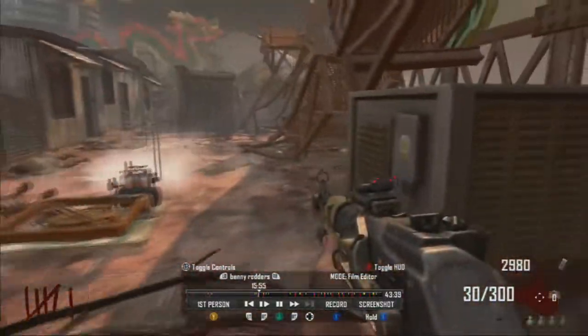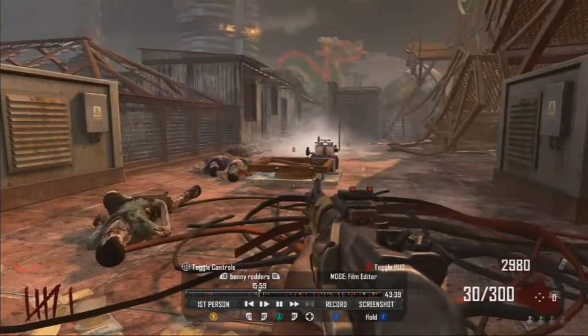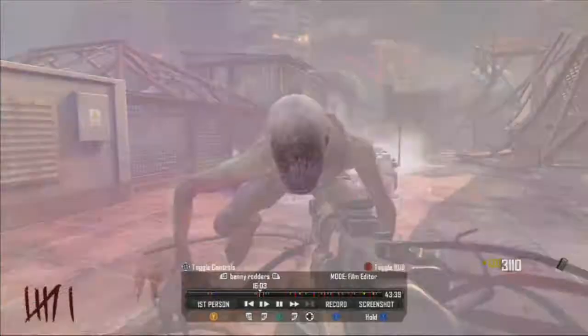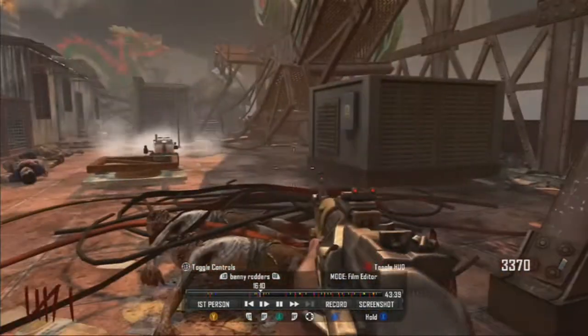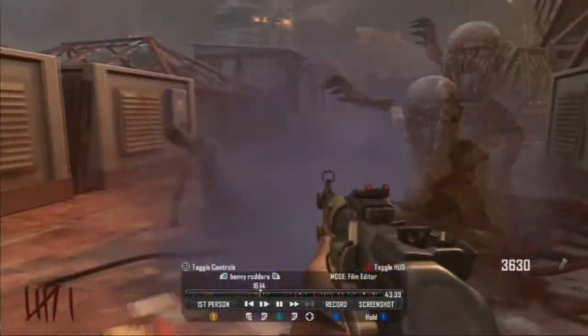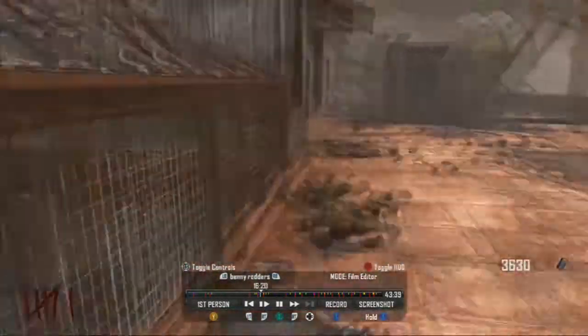When the crawlers come, all you need to do is stab them with the bowie knife, or get them to run over the trample steam, or get them to be blown up by claymores. So the first time I done this I thought we weren't allowed to shoot a bullet, so I didn't shoot one bullet. As you see as the round progresses, wait for the last couple of crawler zombies to come. I'm just going to run around so you can see them get blown up by claymores and the trample steam.